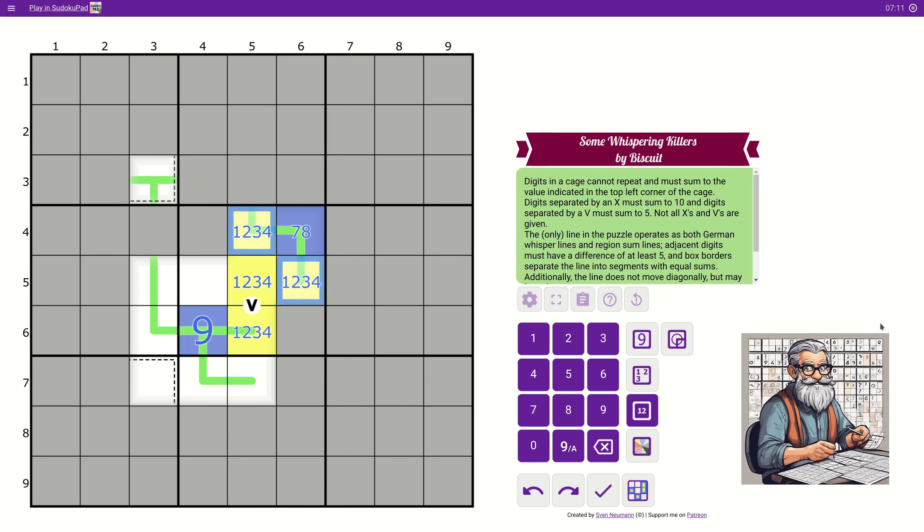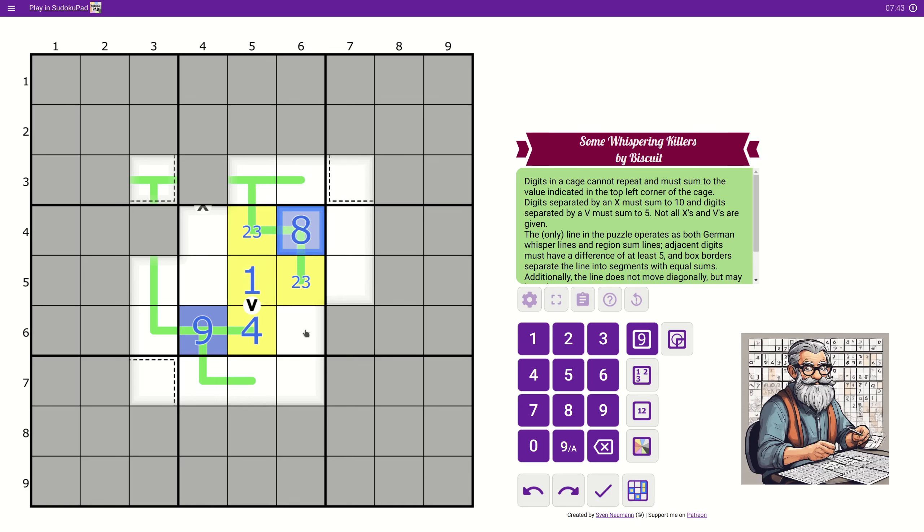But then these couldn't be four anymore — that was obvious. And if they can't be four, then they're not one either. So this is the four and the one. That nine plus one is 10 doesn't work, so this has to be four. Then we get this one. So this is now 13. This is five, we need an eight. So now we know it's 13 — every time we get the segment in a box, it should add up to 13. But it's also a German whispers, we should not forget.